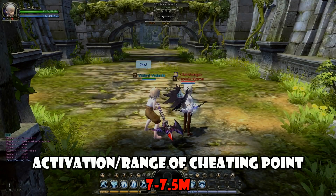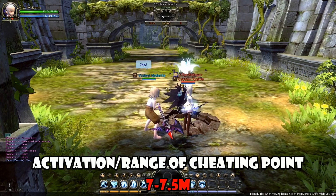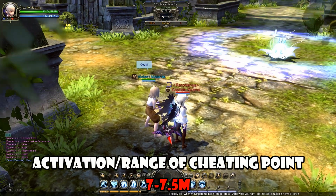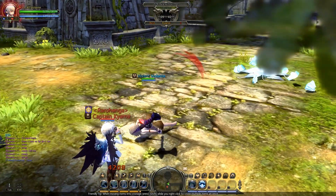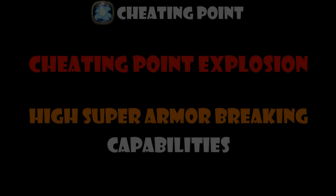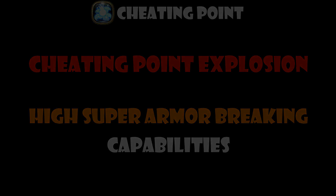So just how far is the activation zone for Cheating Point? According to Kyami the Sniper, it is around 7 to 7.5 meters, which is about as far as the casting range of the skill as shown above. We also mentioned that the explosion of Cheating Point has high super armor breaking capabilities — but how high? High enough to break flying sync. Don't worry, we'll always have proof.